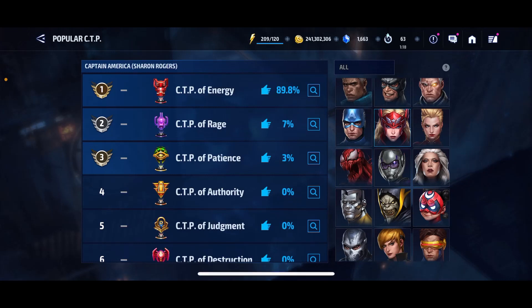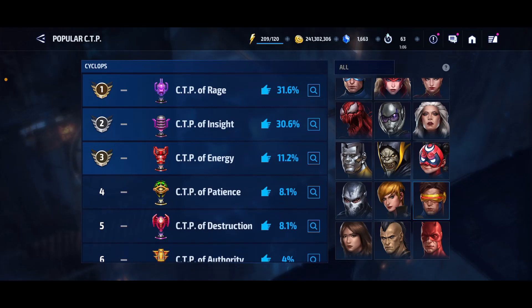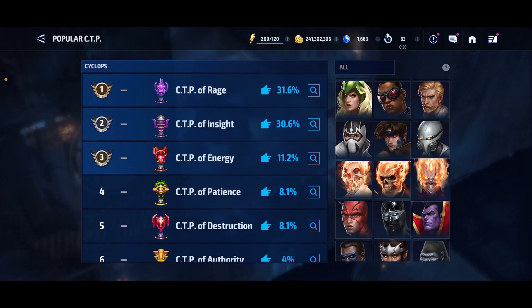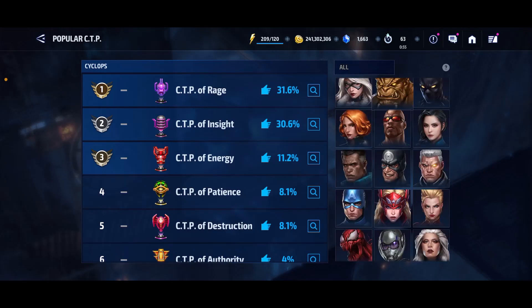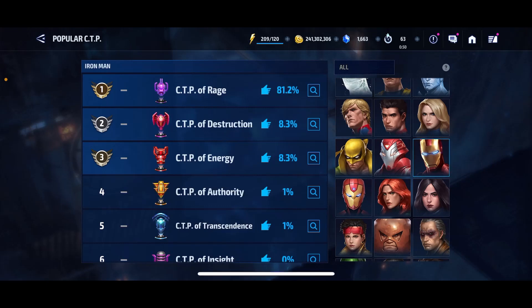If we look at Sharon here, she has CTP of Energy at number 1, CTP of Rage at second, and then Patience. I think the Rage is better in GBR, but the Energy is still better in World Boss Legend content, so it makes sense. Cyclops here has a CTP of Rage at number 1, pretty tied with the CTP of Insight, which is what I would say is the best CTP for Cyclops because he is a straight support slash lead character. And if we look at someone who is mainly PvE, like Iron Man, it's pretty obvious that Iron Man is best with the CTP of Rage. And sure enough, 81% shows CTP of Rage, followed by Destruction and Energy, which I would say are the two best backup options if you can't get a Rage for Iron Man. See how accurate it is?